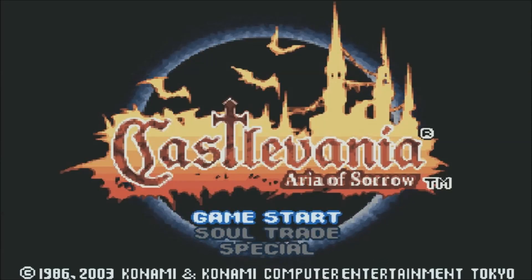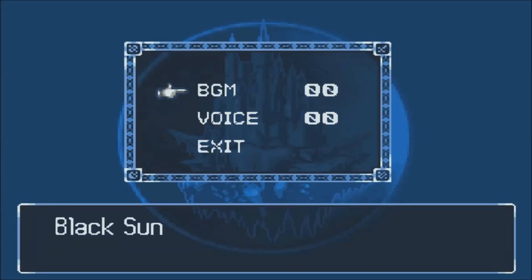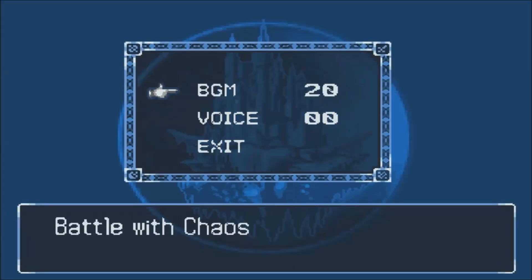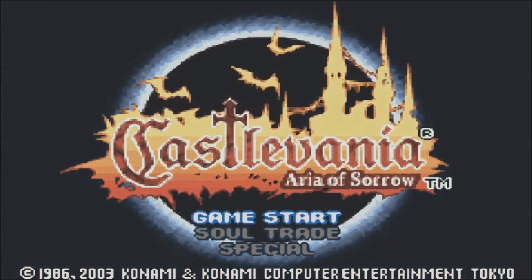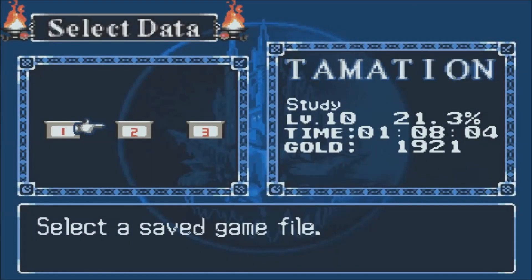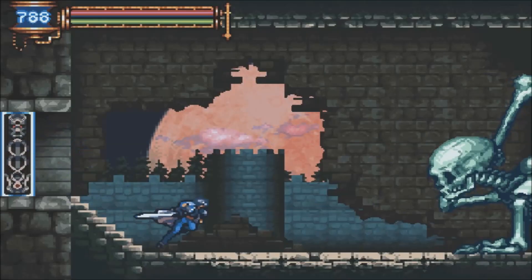Welcome to the second bonus episode of my Castlevania Aria of Sorrow Let's Play. Back on the title screen, we now have access to Special, which gives us the options of Sound Mode and Boss Rush. In Sound Mode you can listen to the game's soundtrack and some sound effects, but nothing too interesting. What we're after here is Boss Rush. You can select what file you want to use, and I'll go over my Let's Play file.